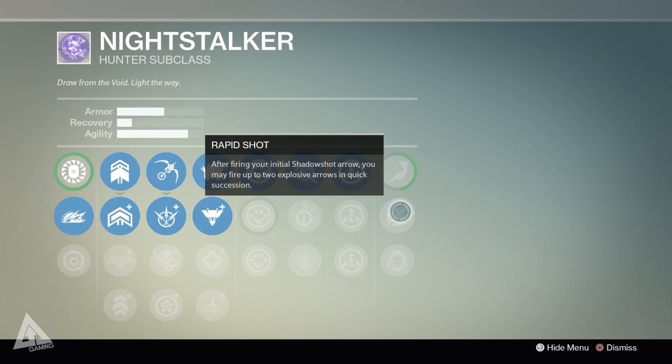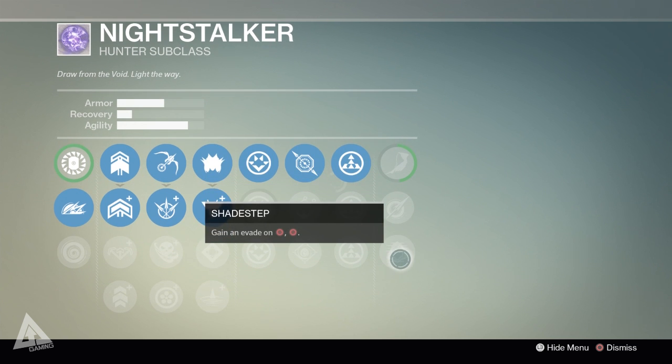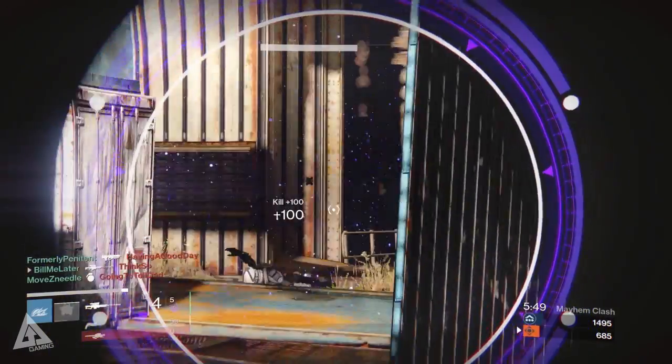Next is Rapid Shots — after firing your initial Shadow Shot arrow you may fire up to two explosive arrows in quick succession. Successfully tethering enemies and then landing two explosive arrows is great for taking out a large group. Alternatively, there's Shadestep, which you may have seen in the ViDoc — pressing Circle twice gives you a combat roll, great for dodging bullets or rolling behind cover.